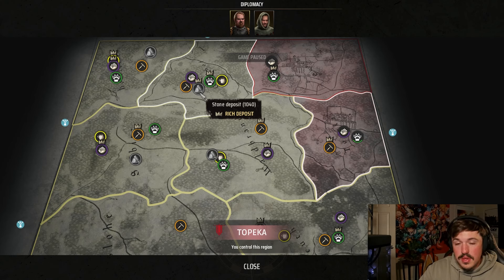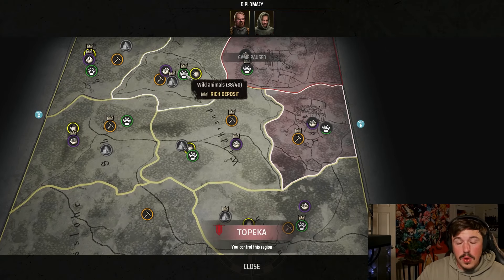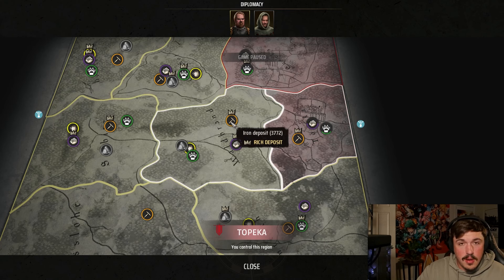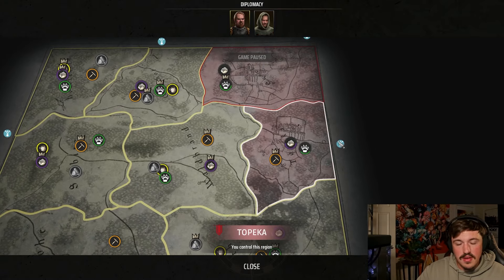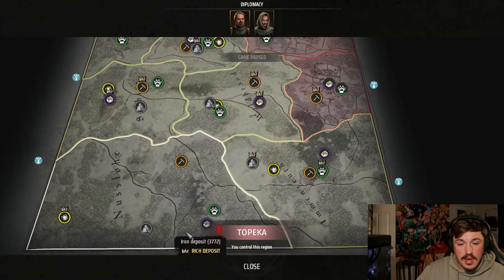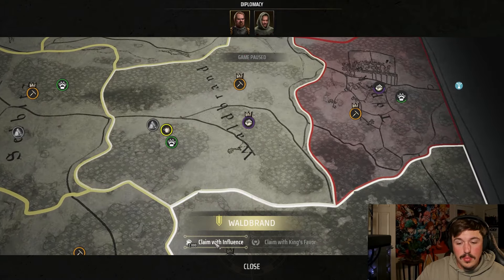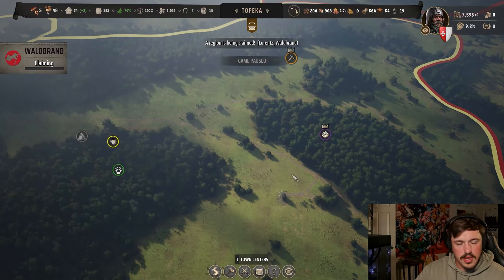The most valuable rich resources right now are wild animals for surplus leather, and especially iron deposits. If you get a rich iron deposit with a deep mine, it lasts forever and you can make and trade weapons indefinitely. I'm going to push into the middle region — it's also strategically safe because enemy armies come from the outside of the map, so I can get soldiers there in time.